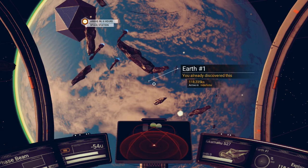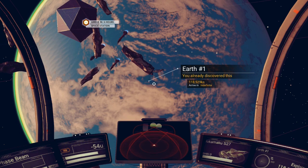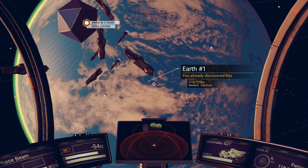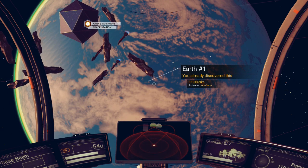Hello everybody and welcome back to another video. Today we're going to look at this — I'm calling it Earth One because it's very Earth-like, and this is my first planet that actually looked like Earth that I found in No Man's Sky.